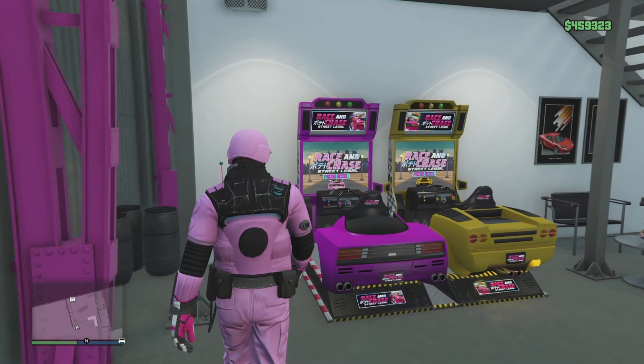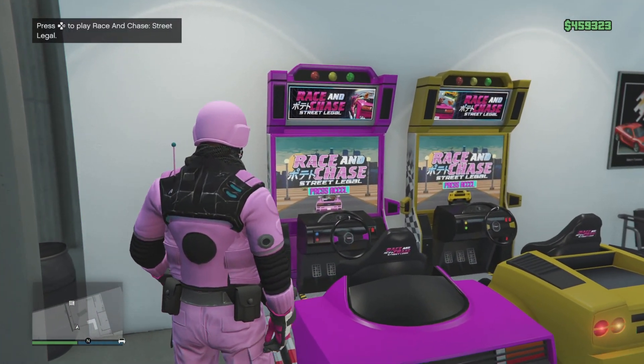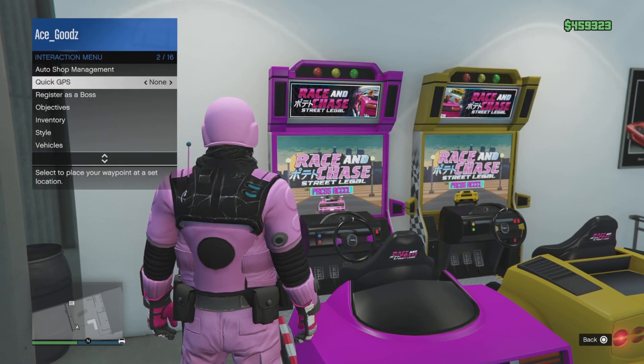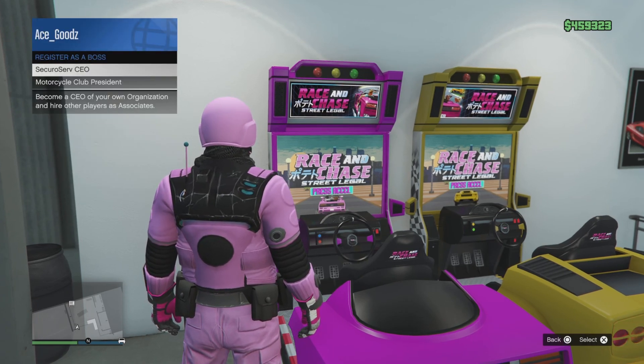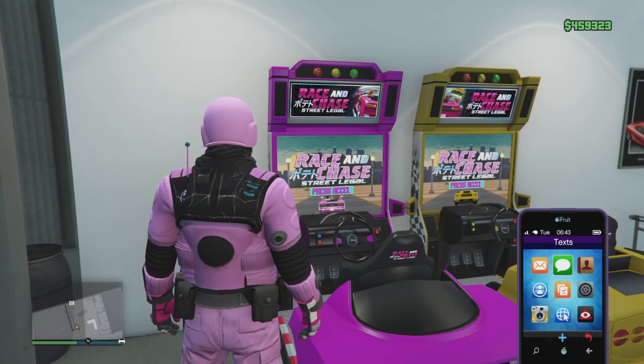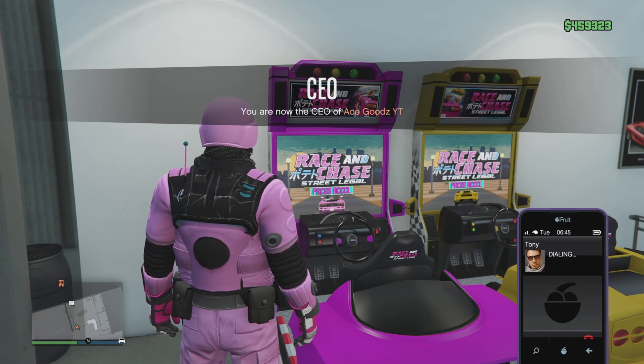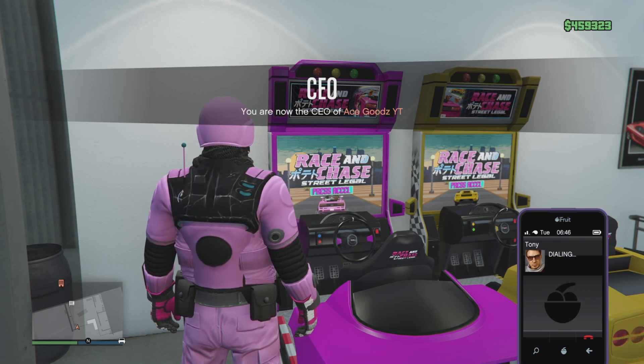Now make your way towards the arcade game. Go towards it and register as a CEO, then request a job from Tony. As soon as you are able to request the club management, immediately hit right on the d-pad.